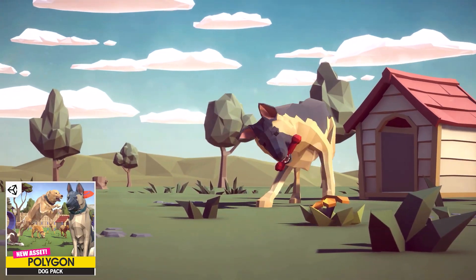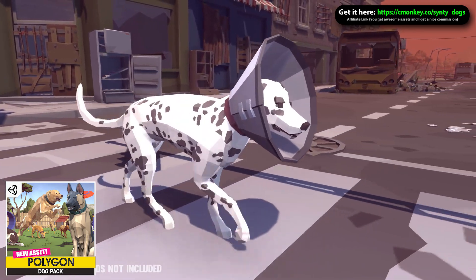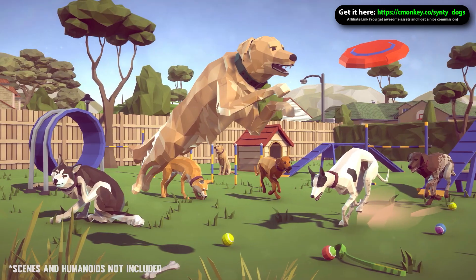Here is the latest Cinti release — this one is all about dogs. Everybody loves dogs and every game is always better with a dog. This pack is special because it contains not just the visuals but the animations as well, so it's super ready to be used.